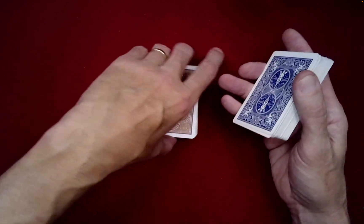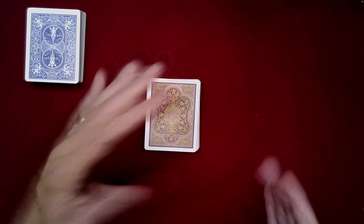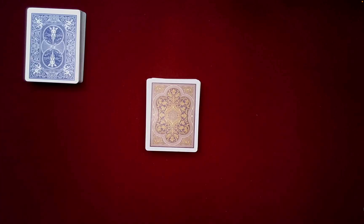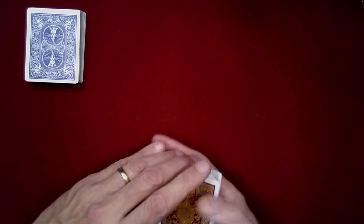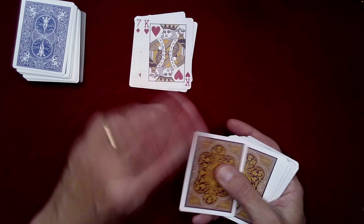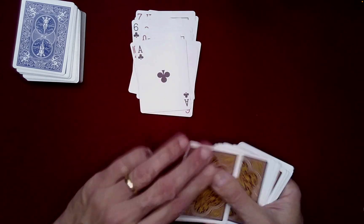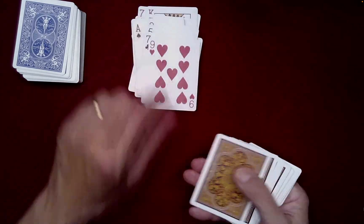Now you review with the spectator: what color did you designate to me as the performer? It was red — you said you wanted black, which you did, and you counted how many black cards were in your half. Our shared number is 11. My color is red, so I count down to the 11th red card: 1, 2, 3, 4, 5, 6, 7, 8, 9, 10, 11.